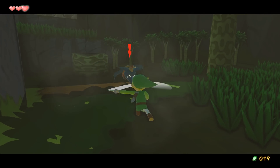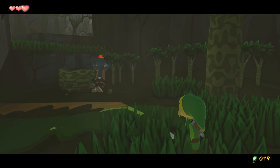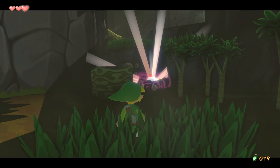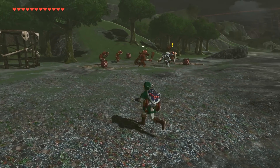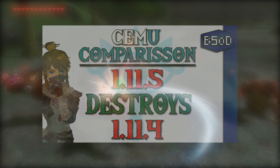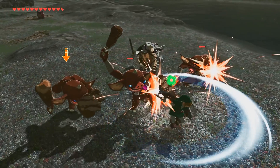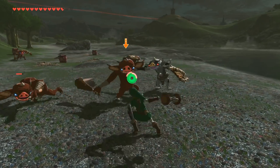You can find a download link for Cemu 1.11.5 down in this video's description. If you wish to see what kind of performance you can expect to achieve using Cemu 1.11.5 in Breath of the Wild, you can check out both of my benchmark comparison runs on two of my PCs — one containing a 3770K and GTX 680, and the other my main PC containing a 7700K and a GTX 980 Ti.